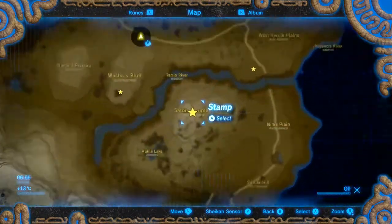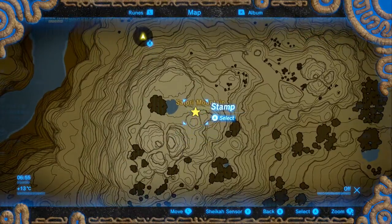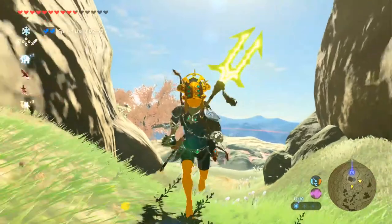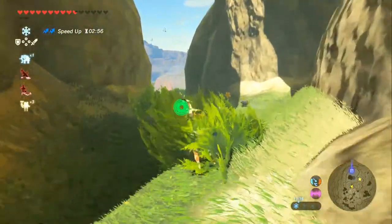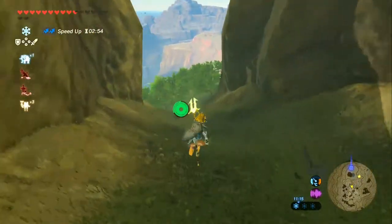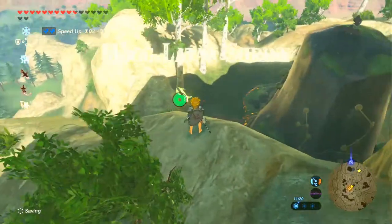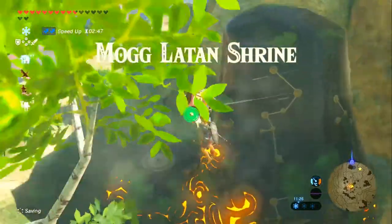So let us begin at the very peak of Satori Mountain. Here we are up by Satori Mountain, and we want to be on the southern side of this entire place, because that is where the actual shrine is — it is resting up high on the southern side of the mountain. The Marglatan Shrine.